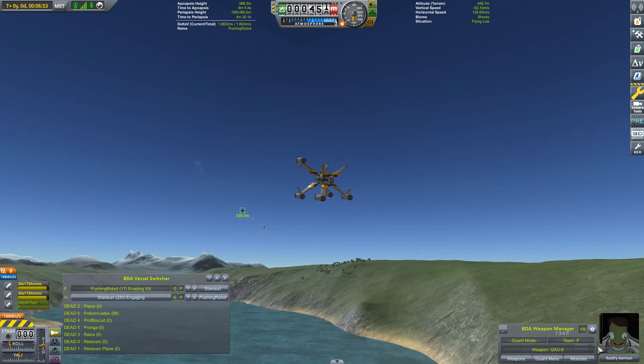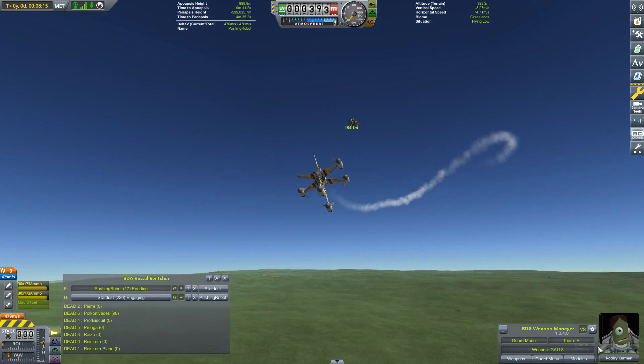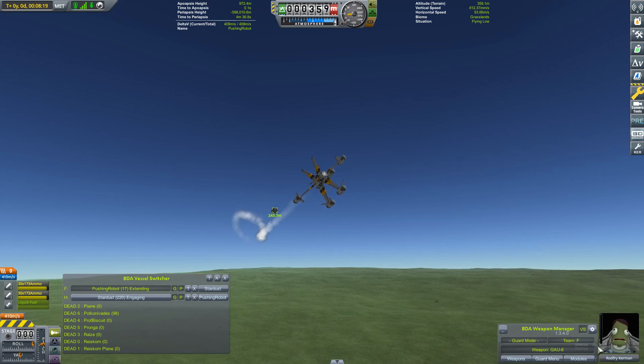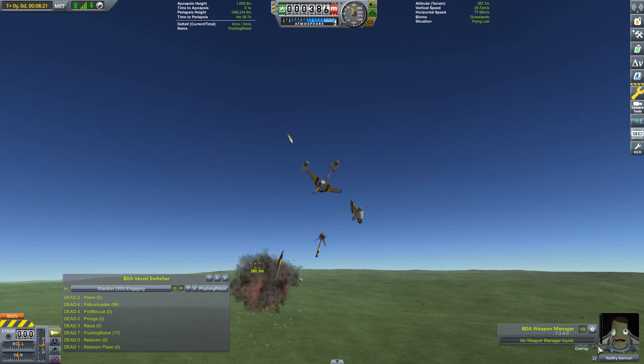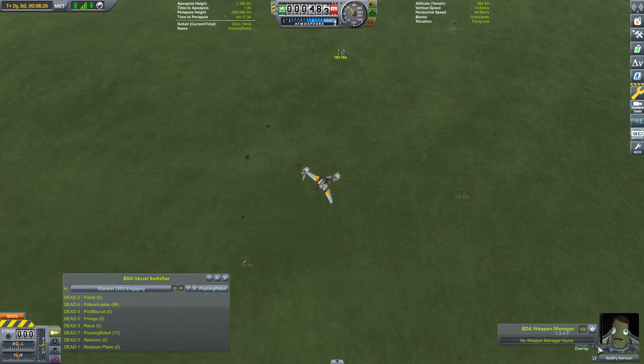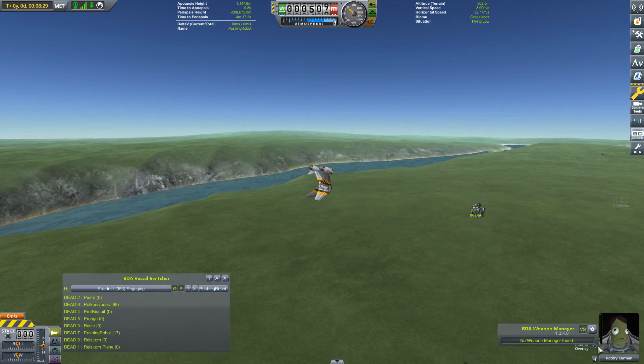The last half of the battle was just these two trying to maneuver around each other and get a hit. Unfortunately, Pushing Robot had a hard time matching up against Stardust's superior maneuverability, but it was a valiant effort and I'm very proud of this vehicle.